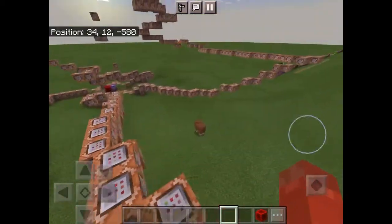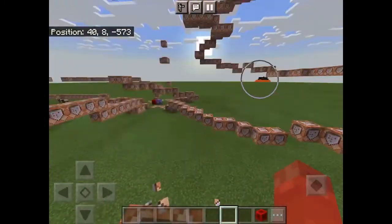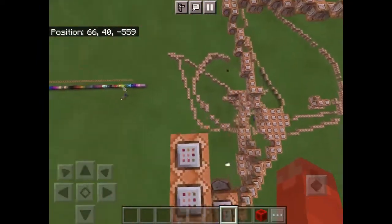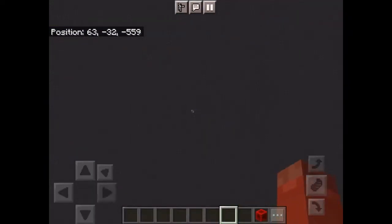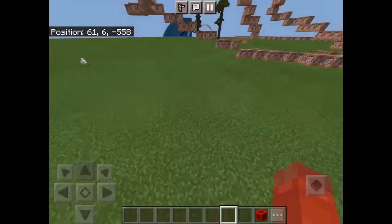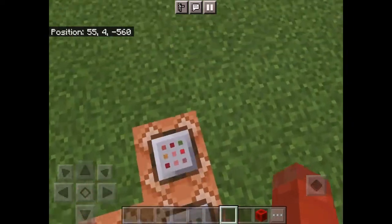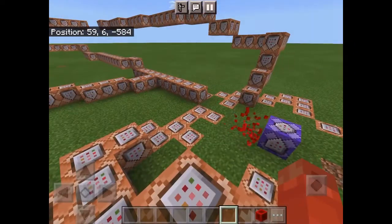The only problem is you have to keep punching down if you want to go downwards, but you can climb as high as you want. It will keep following you and it will replace any blocks. See, it replaces the grass also. So yeah, this is command number one and surprisingly it's not that laggy.